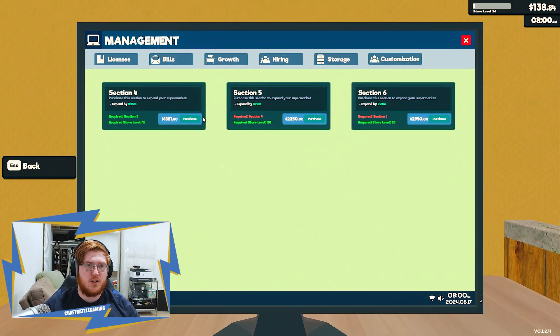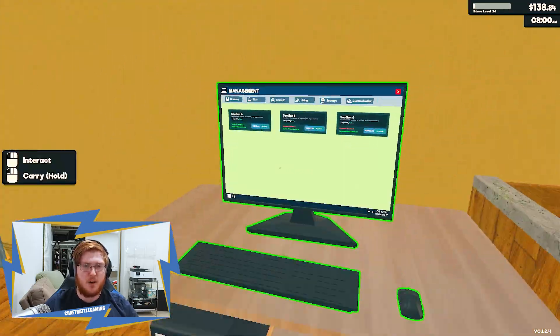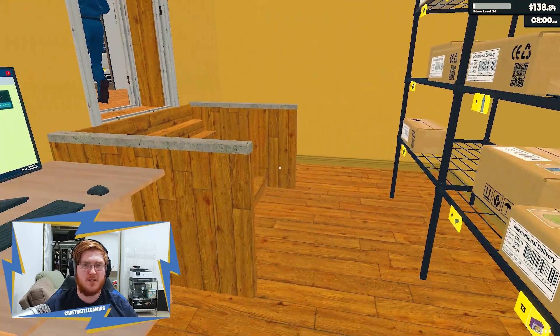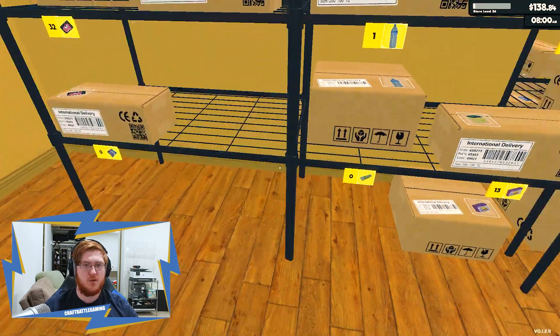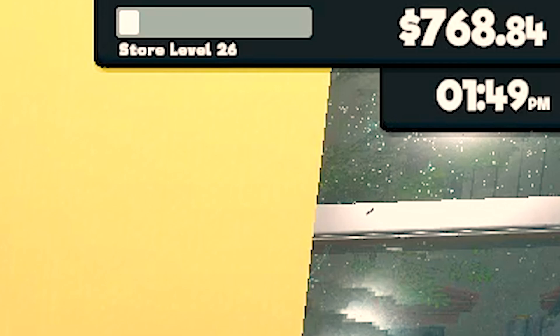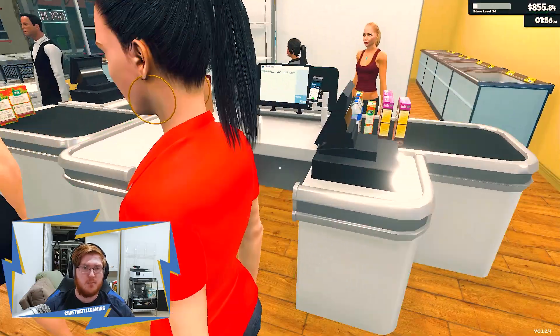Supermarket Simulator is back — we're picking up right where we left off from the previous episode. We got the new product license, and today's episode we're going to be focusing on expanding the storage because we're kind of running out of space for everything. Today's goal: get that new section, also get a new rack so we can put the new products on it. It's 2 p.m. and we're already back up to about 768.